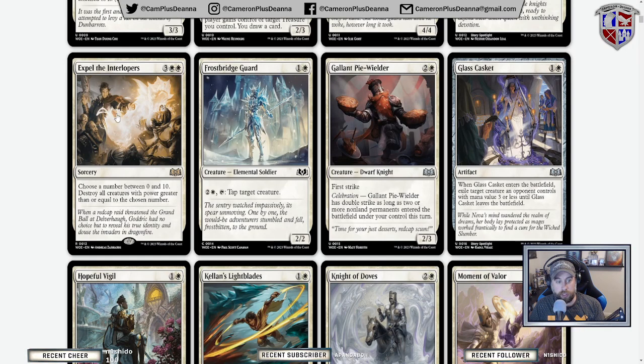Expel the Interlopers — I love this spell. Choose a number between zero and ten, and destroy all creatures with power greater than or equal to the chosen number. I think this is going to see some decent play in Commander. If you have a bunch of one or two power creatures, it's very easy to destroy everything else. Running a white weenies style deck, you can expel everything bigger than them and then get in a big attack.